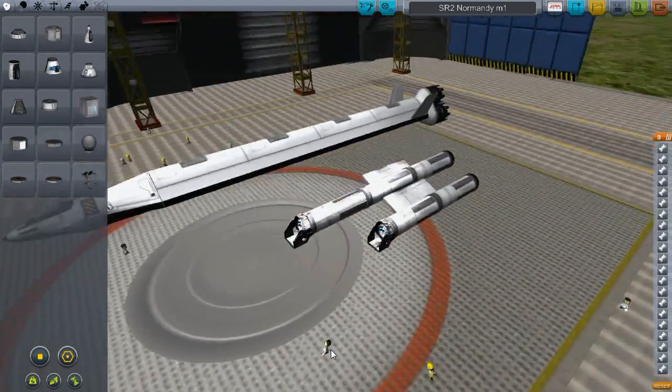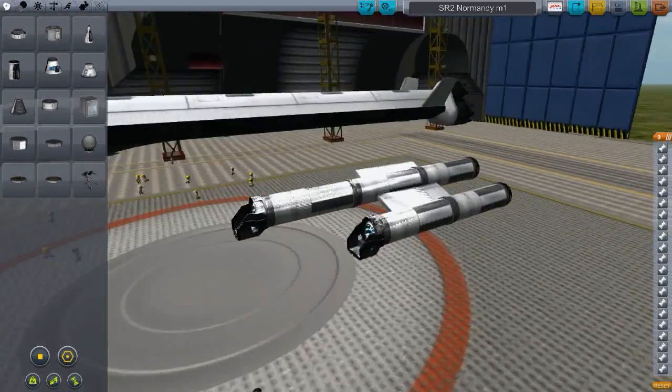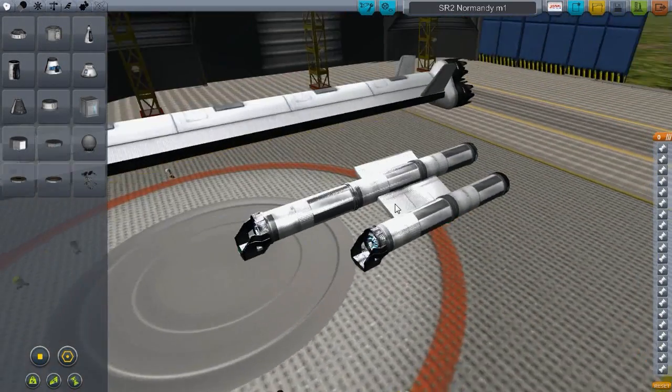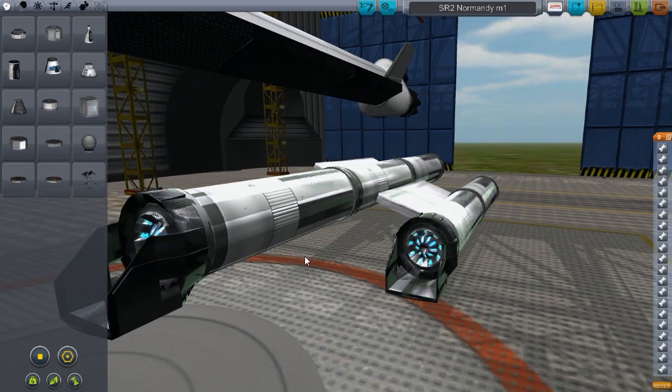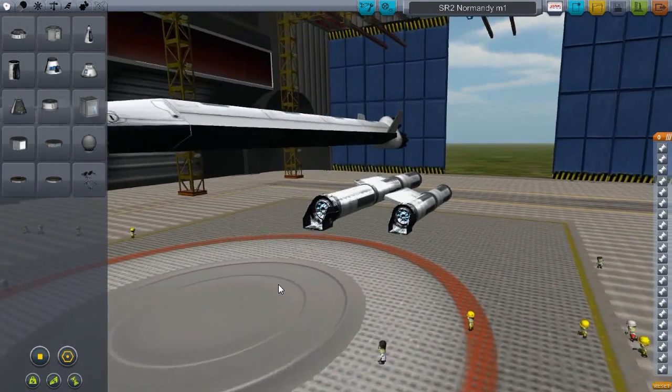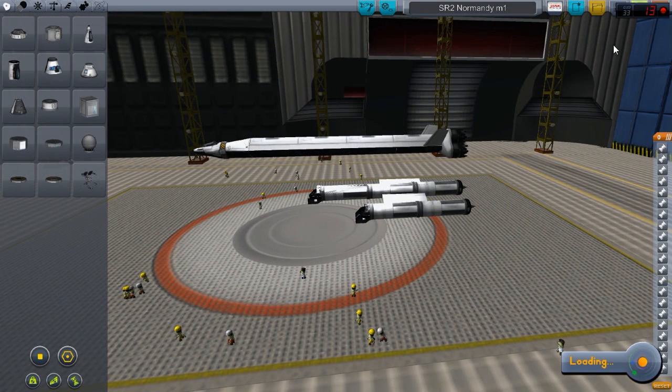So somehow this isn't touching the main part of the ship. I think there's like two replicas of the same stuff, same parts in here. And what's even more weird is if I launch it, this is where the magic happens.